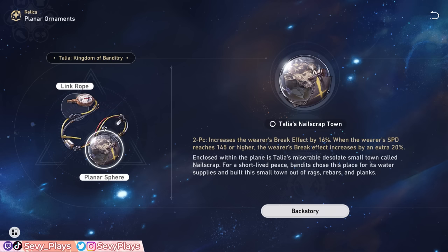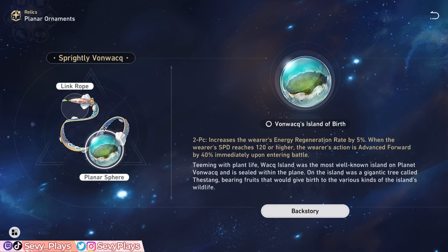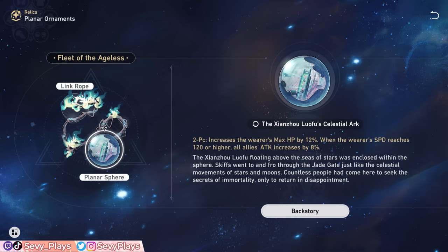For Asta's Planar Ornament set, the Fleet of the Ageless is the top recommendation. The HP bonus helps survivability, and the 8% team-wide attack bonus will be permanently on with leveled-up speed boots. A second alternative is the Talia Kingdom of Banditry set — this gives a default break effect bonus, but with 145 speed it gives a further break effect bonus. Thanks to Asta's own speed buff, she can hit that requirement, however this solely boosts Asta's personal break damage unlike the Fleet's team-wide attack bonus. Another potential option is Spritely Von Wack, which gives 5% ERR and an advanced forward effect at the start of battle — but a fully leveled ERR rope will generally be enough for her energy needs. Overall, the team-wide attack bonus of Fleet of the Ageless is her current top option.